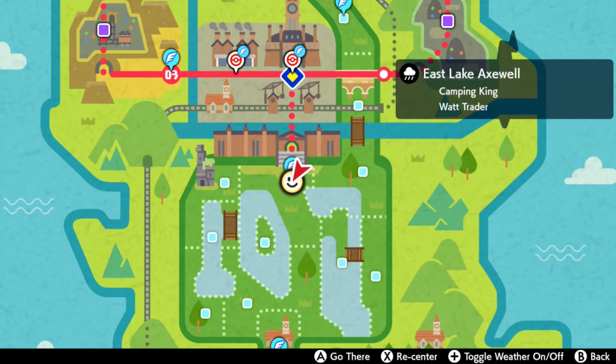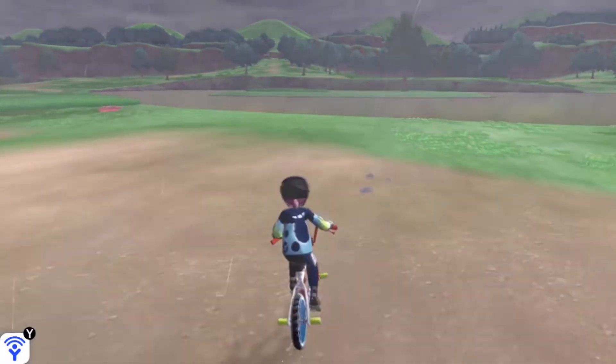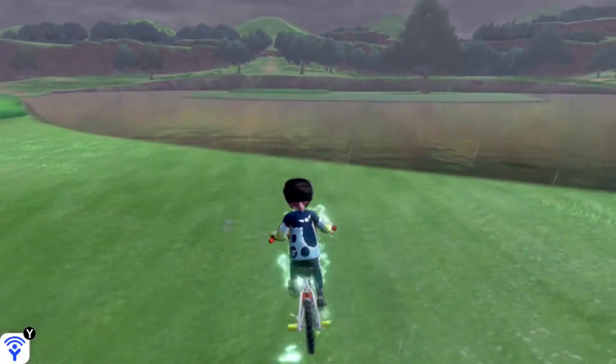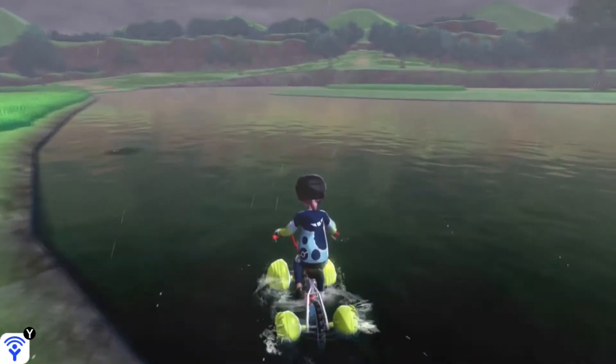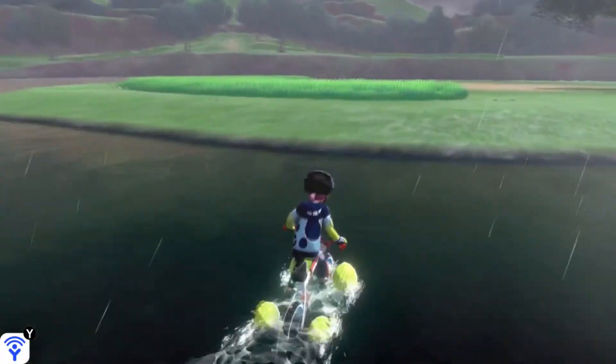Go ahead and fly on over to East Lake Axwell in the wild area. It's directly south of Motostoke and you can hop on your bike and go even more south. With their surfing capabilities you can go right across this water to a little island in the middle called Axew's Eye.